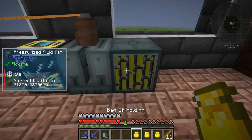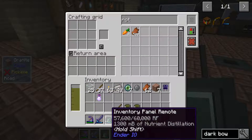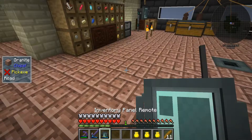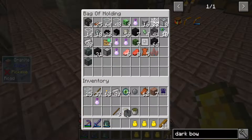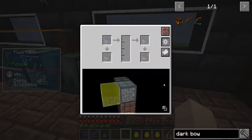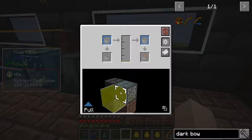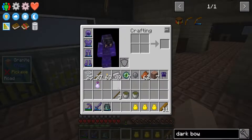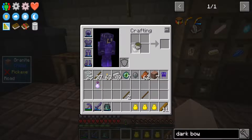I might need nutrient distillation on the go. This one has 1,764 millibuckets but the panel has 1,300 — so I'm losing 100 millibuckets every time I right-click the inventory panel. What I'll do is grab a fluid tank — 16 buckets — and configure it to pull. This should fill up and I'll bring this tank with me so I can refill my inventory panel if I get in trouble.